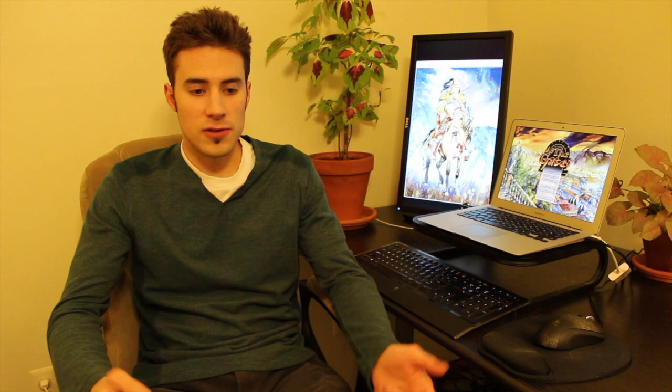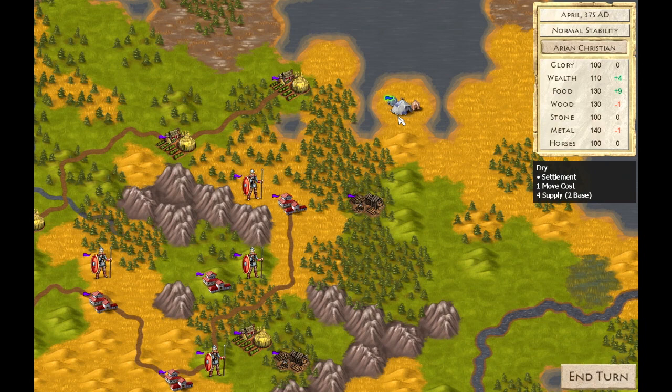You'll spend much of your time dealing with the Romans, and in the process, you'll become more like them. Completing requests for the Empire or capturing its cities will give you access to powerful new technologies.